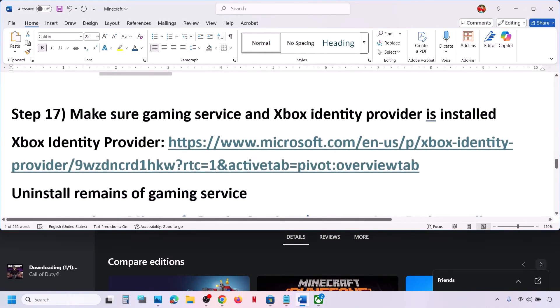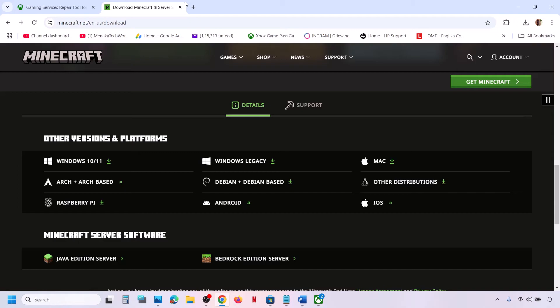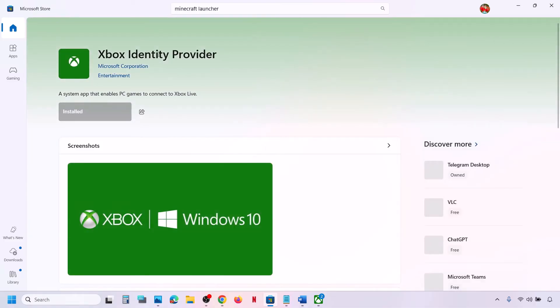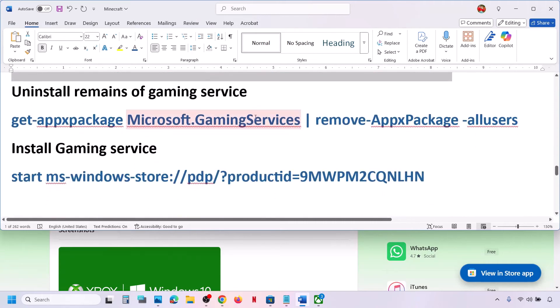The next step is to make sure Gaming Services and Xbox Identity Provider are installed. Copy the link from the video description, open it in a browser — it will take you to the Microsoft website. Click the Download option for Microsoft Identity Provider; it will prompt you to open Microsoft Store. If Xbox Identity Provider is not installed, the Install button will be highlighted — install it.